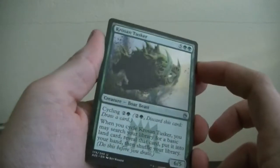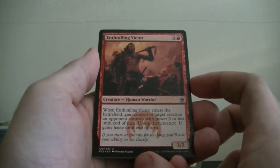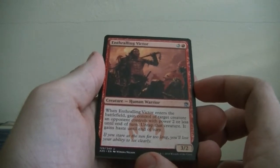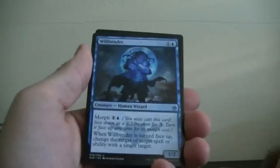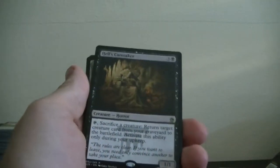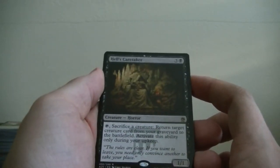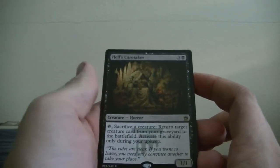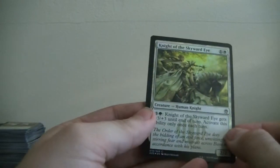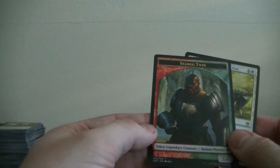Noble Templar — vigilance and Plainscycling. Death Head Buzzard — flying, it's a bird. Corsair Tusker — cycling, in the green pile. Enthralling Victor — when this enters the battlefield, gain control of target creature an opponent controls with 2 power or less until end of turn; untap that creature, it gains haste until end of turn. Willbender — it's a wizard with Morph. Hell's Caretaker — sacrifice a creature, return target creature card from your graveyard to the battlefield; activate only during your upkeep. Ooh, we got a holo — Knight of the Skyward Eye, a human knight, unfortunately just a common. And then a legendary token — Stang Twig.